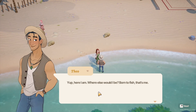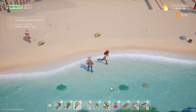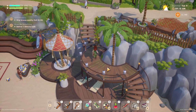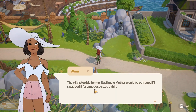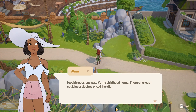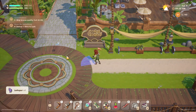"Born to fish, that's me — we also play guitar." I went to the lookout the other day and saw your farm, you've done a great job with it. We also kind of need to buy a cow soon. Nina: "The villa is too big for me but I know mother would be outraged if I swapped it for a modest-size cabin. I could never — it's my childhood home, there's no way I could ever destroy or sell the villa."